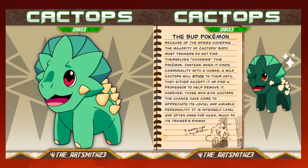Cactops, the Bud Pokémon. Because of the spikes covering the majority of Cactops' body, most trainers do not find themselves choosing this Pokémon. Instead, when it finds commonality with a human, a wild Cactops will stick to them until they either accept it or find a professor to help remove it. However, those who give Cactops the chance have come to appreciate its jovial and amiable personality. It is intensely loyal and often asks for hugs, much to its trainer's dismay.